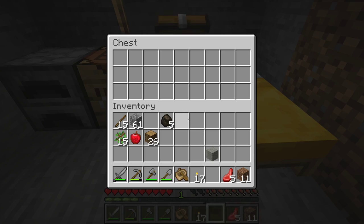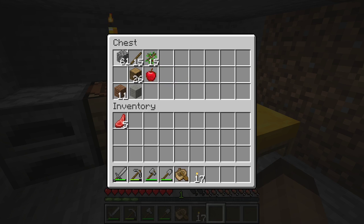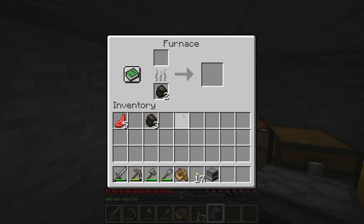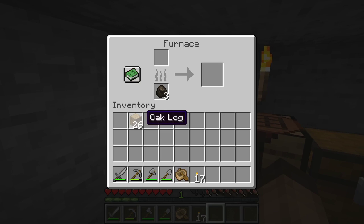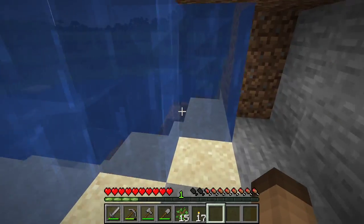Our chest is set up. We've got a pretty nice amount of cobblestone. We're gonna start building in a moment here. I don't have too much cobblestone — gonna make a double stone furnace. We're gonna burn here and burn here. There's gonna be three furnaces — right there. And I think we're going to go find some food and plants and more.